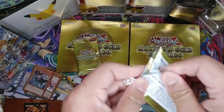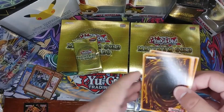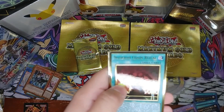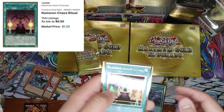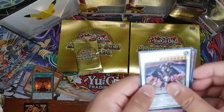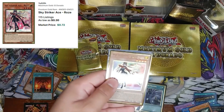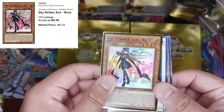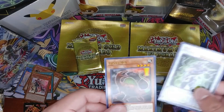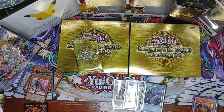Seventh pack: Raoul Shogun of the Six Samurai, Numeron Chaos Ritual — second card in — and we get our golds: Scrap Dragon, that's pretty cool, Sky Striker Ace Rose again, Cyframe Lord Zeta, and Giant Rex. That second mini box is treating us really well after that Access Code Talker pull!